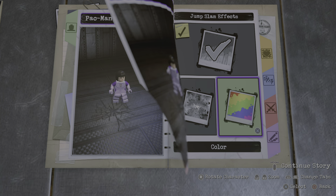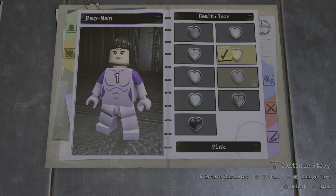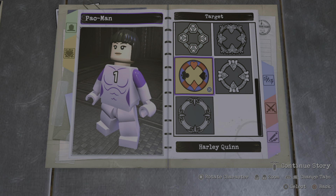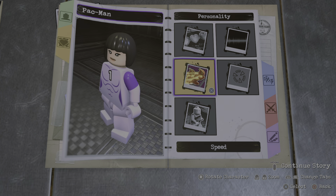Same for the jump stand effect, there we go. I don't think she has any magical powers, so I'm not gonna give her any of those. Choose any female voice. Health icon, I'm gonna go with purple, standard health. I'm not sure, I don't think she's invincible. I guess enchantress could work for her animation — cool.